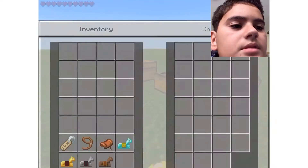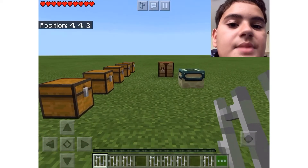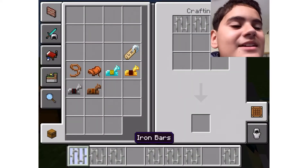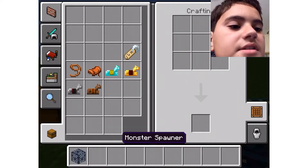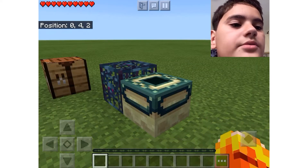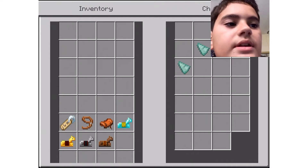Let's go to the next chest. Next up, to make a mob spawner, the whole crafting table has to be iron bars - nine iron bars - and you get a monster spawner. You guys can break it, but it just breaks and you can't take it back, so you have to place it correctly.